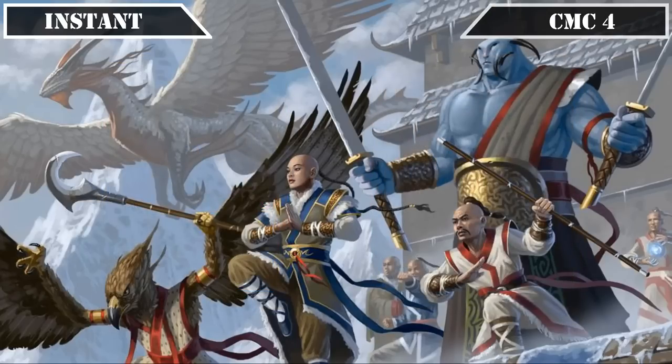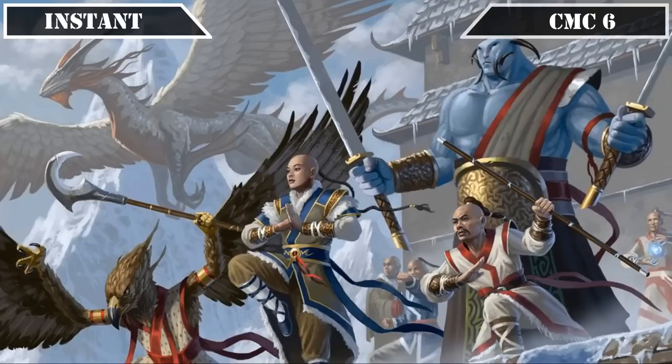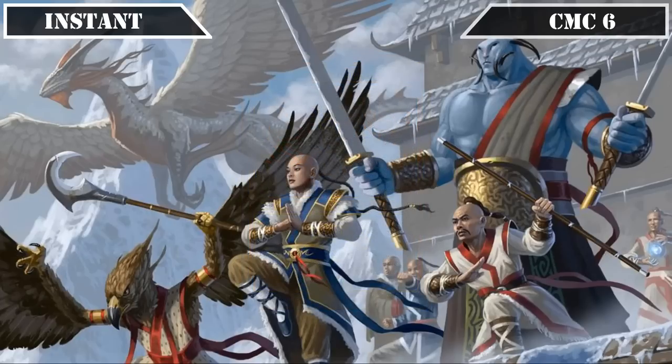The CMC 4 slot brings us our penultimate instant entry, Ojatai's Command, which has us choose two of: return target creature of CMC 2 or less from our grave to the battlefield, gain 4 life, counter target creature spell, and/or draw a card — each mode being very serviceable to either reanimate smaller tribe members, pump our board via life gain, or disrupt our opponents' summoning, with the option to turn it into a cantrip. And lastly, skipping to the CMC 6 slot, we come to our final instant, Flying Crane Technique, which untaps all creatures we control and grants them flying and double strike until end of turn — its main draw being the mass evasion and damage doubling to bypass most blockers and help close out games in one fell swoop. That covers all our instants, so let's move on to our sorceries.